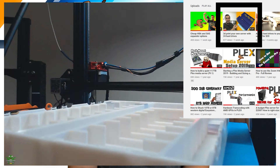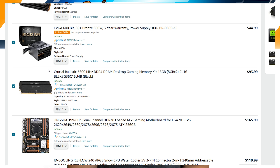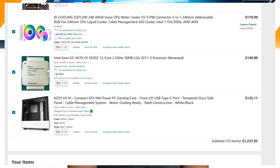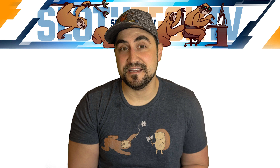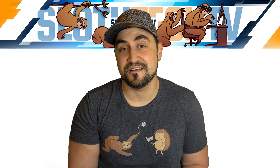So what did I build? Well, as I said, I started off with the goal of building a new Plex server that used less power and could take advantage of my external 3D printable enclosure that holds 24 3.5 inch hard drives. If you haven't checked out that video yet, go give it a watch, as it really came in handy for farming and plotting Chia.